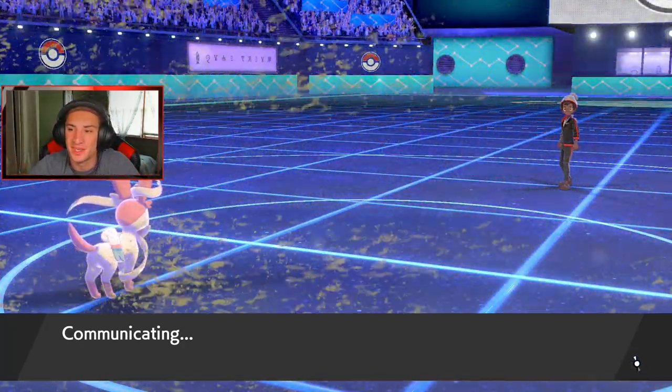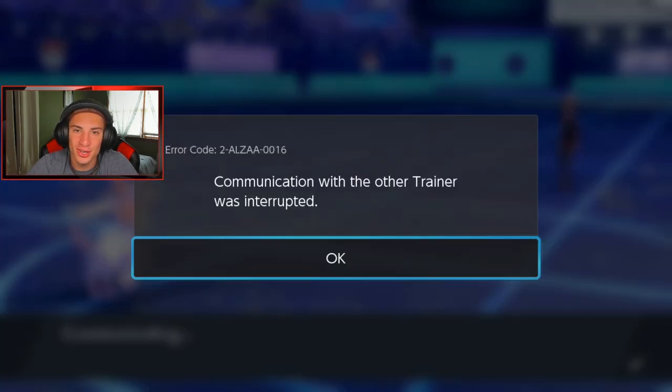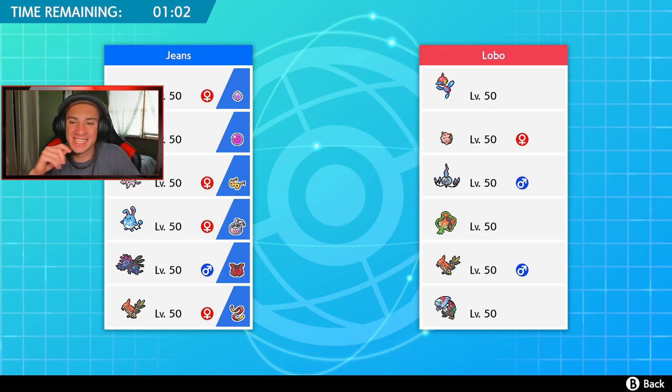What is this guy gonna do — he's quitting! There we go, he turned off his Switch. Our last opponent did the quick Home button, X, A combo to close the software. He left that battle. We're going into our second battle trying to get a win streak rolling.